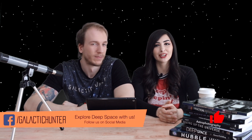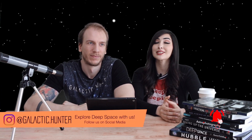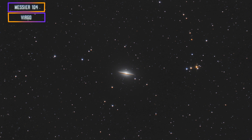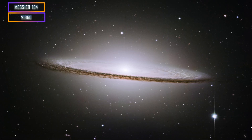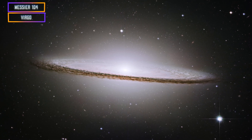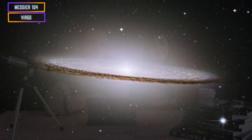Welcome to April's five targets for the month. We're going to start with our three beginner targets. The first one is M104, the Sombrero Galaxy. It's seen edge-on, which is super cool. It's not that hard to get, though it's a little tricky if you're expecting to see a typical galaxy. If you watch episode six of Galactic Hunter, you can see us capturing this galaxy with our DSLR camera.